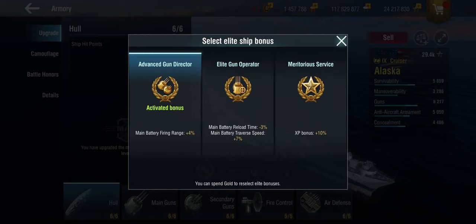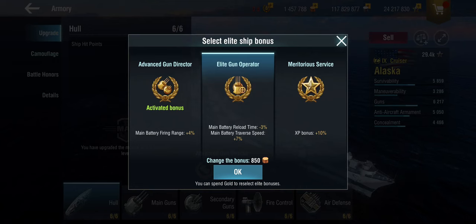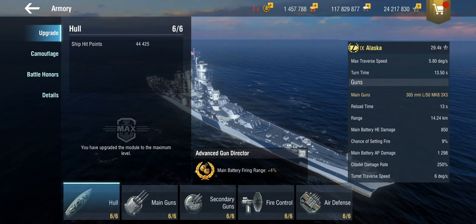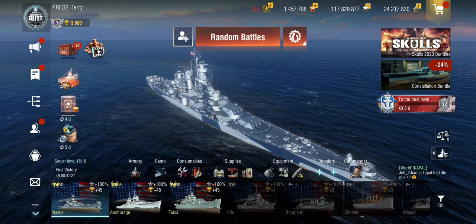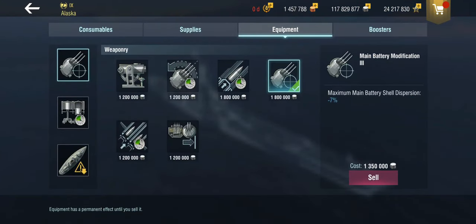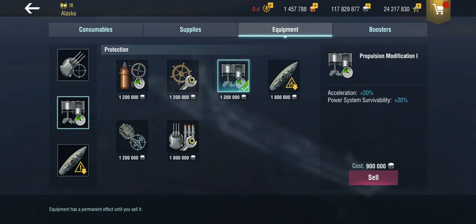You can and probably should increase the firing range, because it's the size of a flipping Iowa. You could also use the gun operator for faster reload and better turret traverse speed. These 305mm guns have a 6-degree-per-second turret traverse, which is not great but workable. Equipment-wise, I've put the main battery mod 3 in there for more precision, because precision is everything — you need to weak spot target to make the AP work. I've put in the propulsion mod; I used to sail this with double steering to compensate for the dreadful maneuverability, but it's battleship-level maneuverability whichever way you look at it.